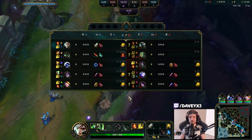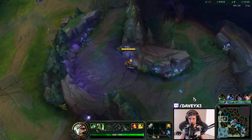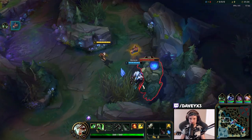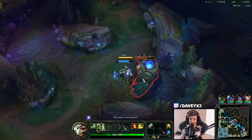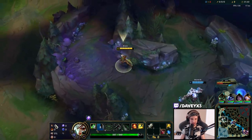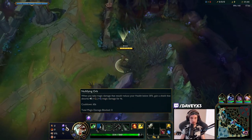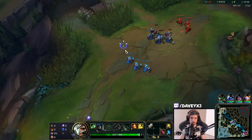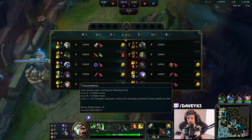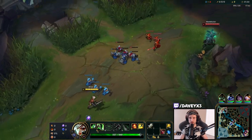All right guys, today we're going to be playing Riffen Top, and this time I'm going to teach you the Riffen vs. Mordercaster matchup. So in short, what we have in this game is Conquer, we also have the Nullifying Orb, which is extremely important in this matchup for tanking some of the damage. We also have Transcendence, and along with this we have Ignite and Longsword with 3 pots.